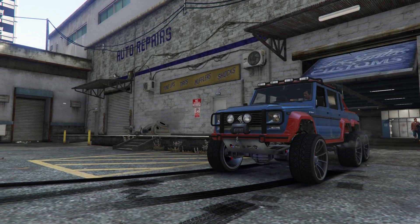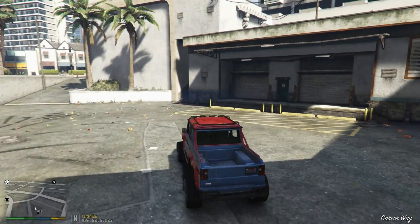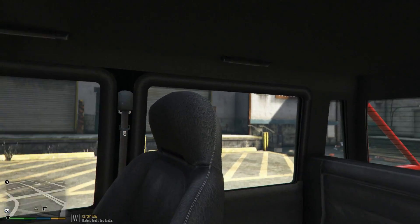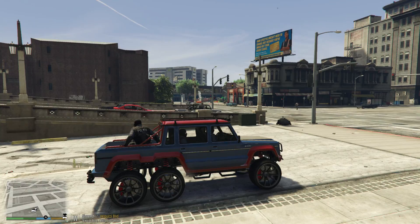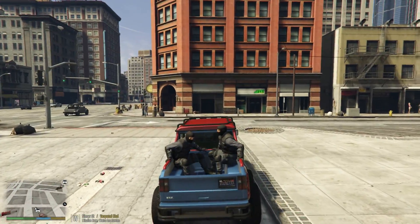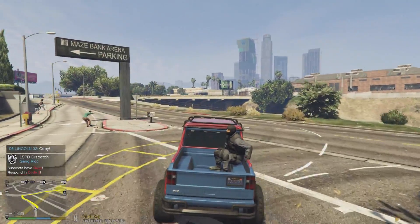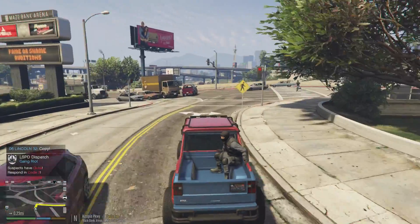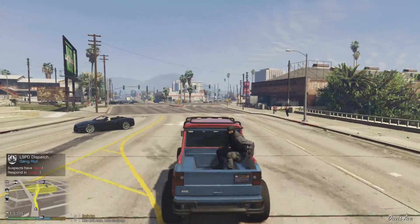And look at this — that just screams justice if you look at this. We'll pull over here so we can take a good look at it. Look at this thing — we're going to have to name this. We'll take a look at the interior really quick. It's pretty cool. Alright, we're out back behind the police station here. We've got everybody loaded in, ready to go. This thing's pretty cool, it's also pretty fast. Alright, we have a gang riot in Strawberry — we're going to get over to this. Suspects have guns, spawn code three. So we are on our way to the gang riot.